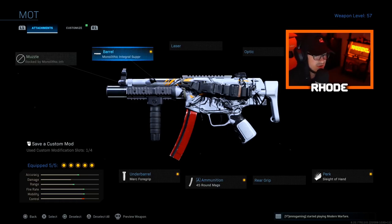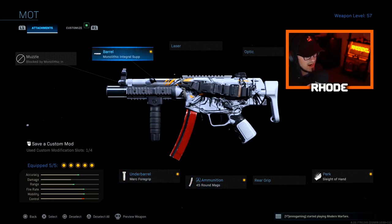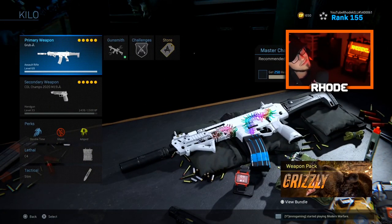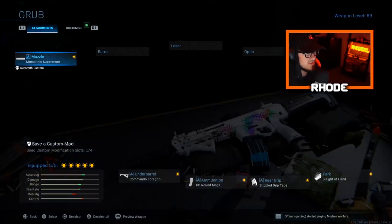My baby — the MP5. Monolithic Integral Suppressor, FTAC Collapsible stock, Sleight of Hand, 45 round mags, and Merc Foregrip. This setup has not changed since season one — it's the best setup for the MP5 in my opinion. I know a lot of people run a Monolithic Suppressor instead of the integral, but this is what I run and it works out really well for me. It's my most-used gun with the most kills and best accuracy.